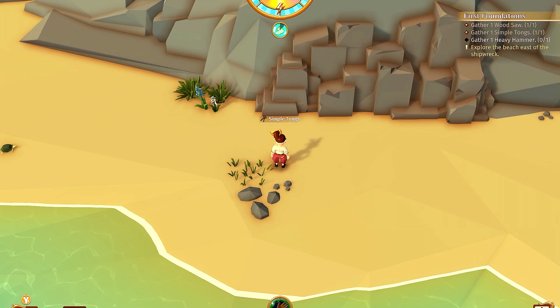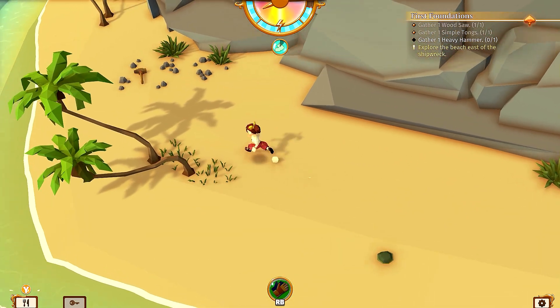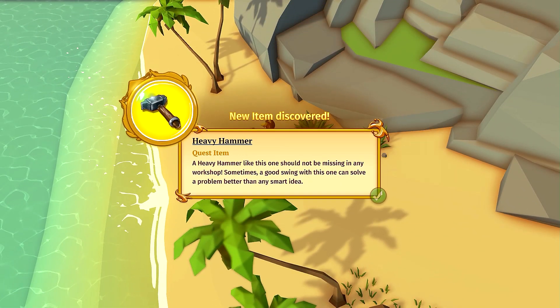We're just gonna say yes. One more — ah, there it is. A heavy hammer! A heavy hammer like this one should not be missing in any workshop; sometimes a good swing with this one can solve a problem better than any smart idea.